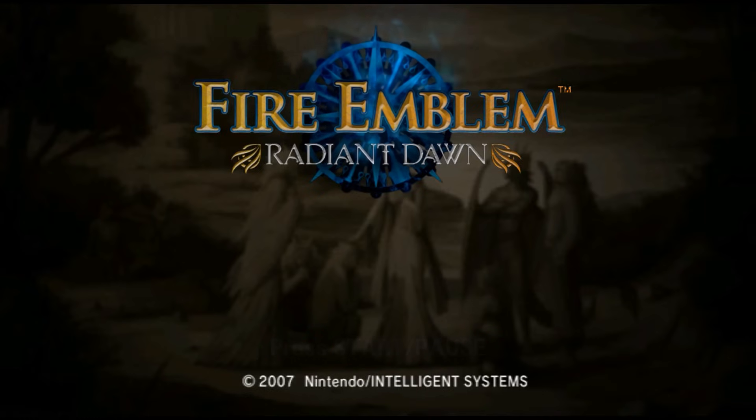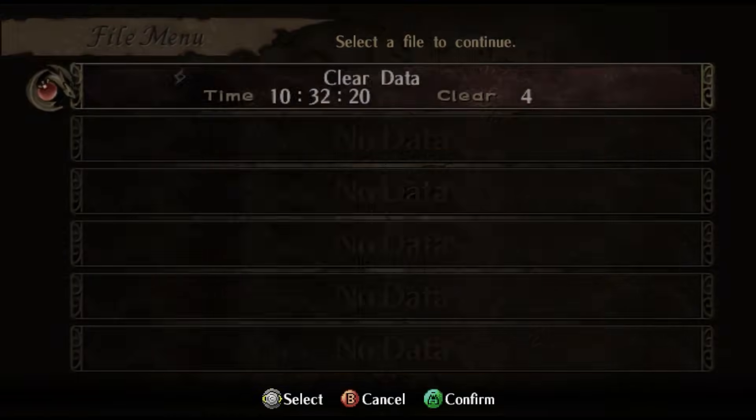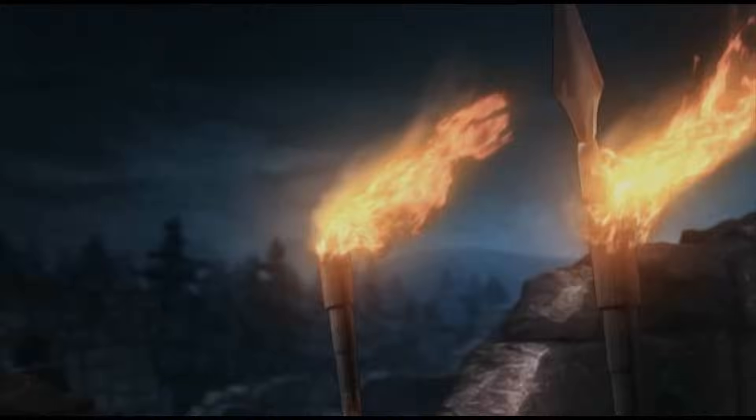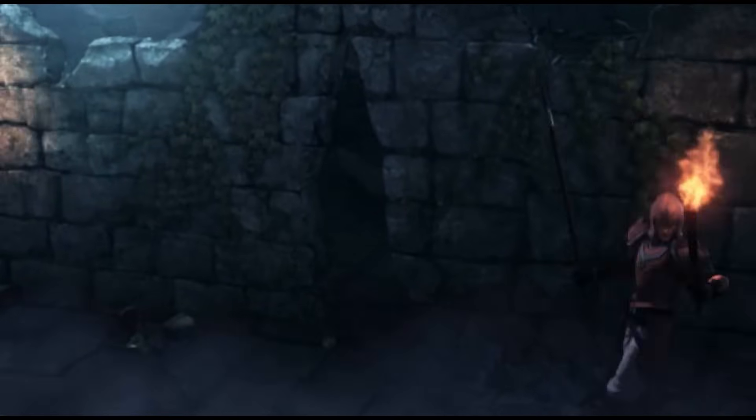As usual for my 0% growth runs, the goal is to recruit every recruitable character. Radiant Dawn doesn't have many units that are missable. In fact, there are only two units whom you have to specifically target, but there are also two sort of semi-secret units that are only unlockable on subsequent playthroughs of the game. You have to start a file using clear data from the epilogue of a previous playthrough — I'm not going to spoil who those two characters are, although if you've played Radiant Dawn you probably know — but our goal is to also recruit them.